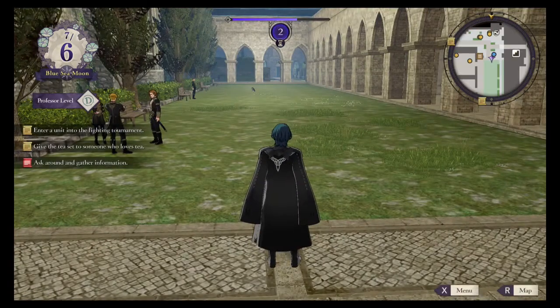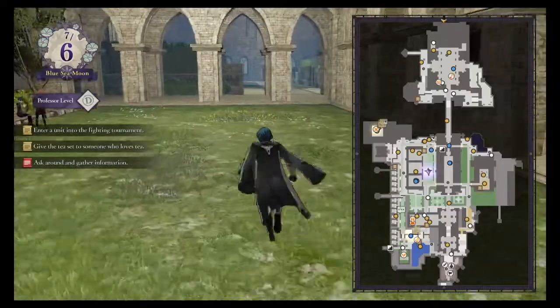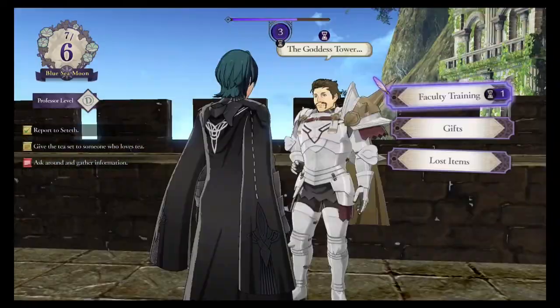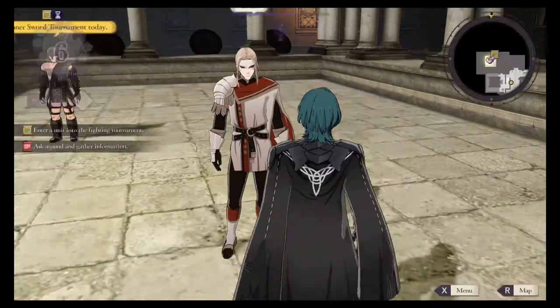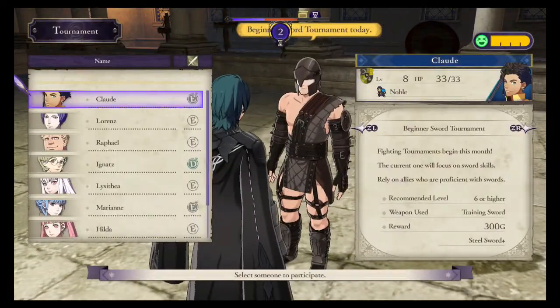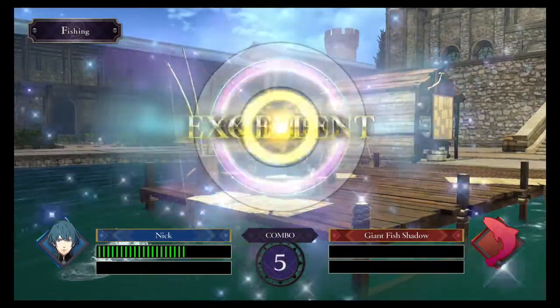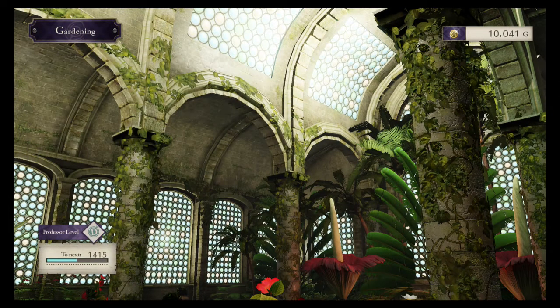Your character, Byleth the professor, can do a certain amount of actions based upon their professor level. At the beginning you only have one action you can take. Events that consume an action point are indicated by an hourglass symbol next to the option in the dialogue. You raise your professor level by participating in different activities — the more activities you do, the higher your professor level will become. That's why it is advisable to do just about every free action you can find before quitting for the day. Often free actions will put you just over the edge so that the next week you'll have one more timed action because your professor level went up.